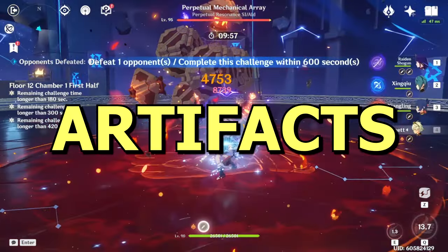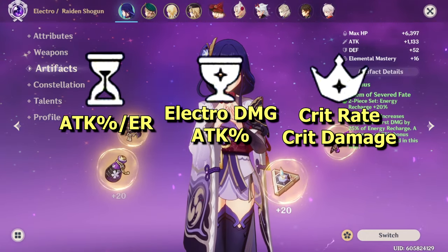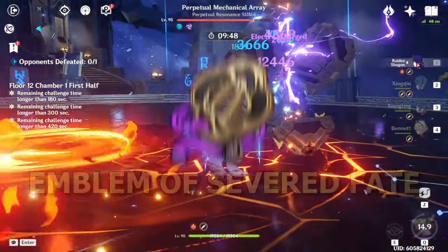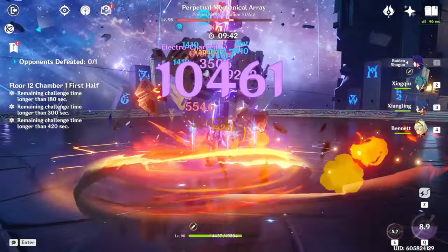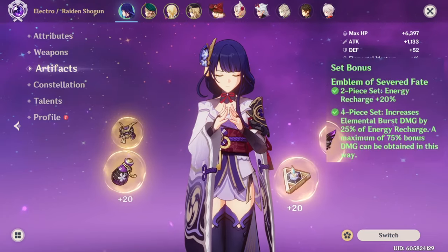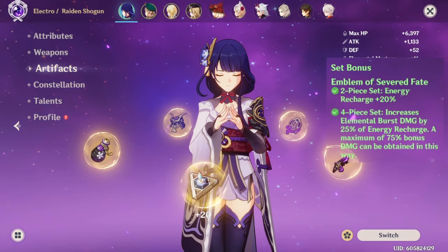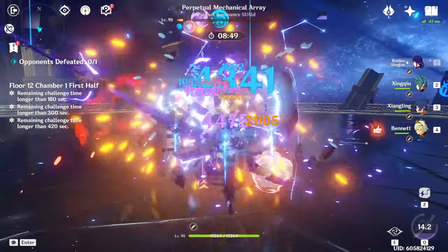First, let's go over artifacts, which can give you some ideas of how you can play Raiden Shogun. You are going to want to use either an Attack or ER Sands, an Electro Damage or Attack Goblet, and a Crit Circlet. Her best in slot artifact set is the four-piece Emblem of Severed Fate — the set made for her. The two-piece bonus gives you 20% energy recharge, which is close to getting an extra four rolls of substats on an artifact.